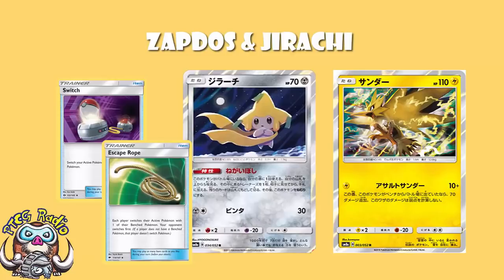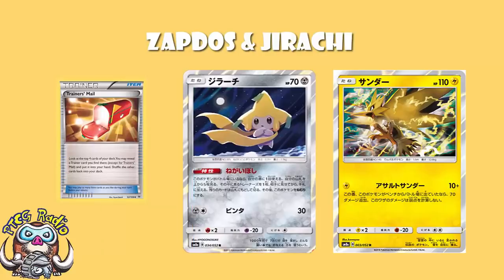Remember, Zapdos needs to get in and out of the active constantly, so you don't want to be retreating per se. What you really want to do is switch, because it's got a retreat cost of 2. So you switch into Jirachi, and then you retreat Jirachi with an Escape Board. Or you play an Escape Rope into Jirachi. You can have two Zapdos on the bench and just switch an Escape Rope between them — that's fine — but it's so much better if you use Jirachi in the meantime. It's brilliant — it's a free Trainer's Mail every turn, except Trainer's Mail only let you look at the top 4 cards. This lets you look at the top 5, so this is actually better than Trainer's Mail. And you do it every turn, and it's not an item card.